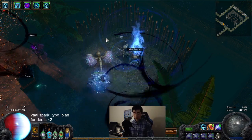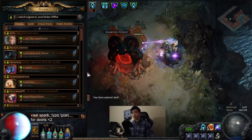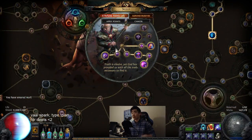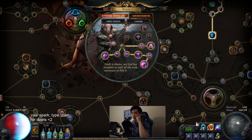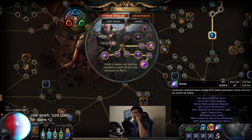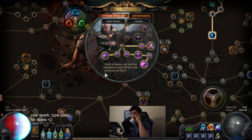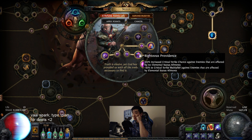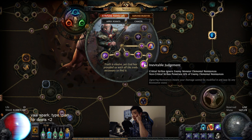For ascendancy you have to go Inquisitor — it's the only viable option because it outclasses everything else. It has Instruments of Virtue, and this is one of the very few builds where both halves of Instruments are up 100% of the time because you're always Shield Charging to reposition and always casting your Spark. That 100% uptime is very nice. Righteous Providence gives 100% increased crit chance, so with Increased Crit Strikes gem you get basically 7% free crit on your Vol Spark.